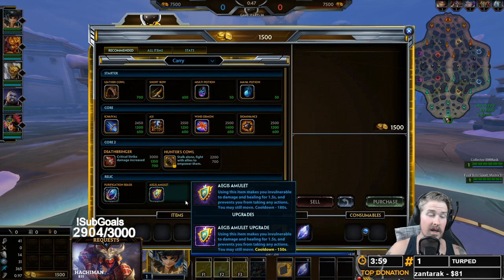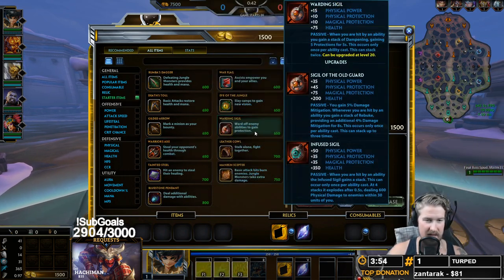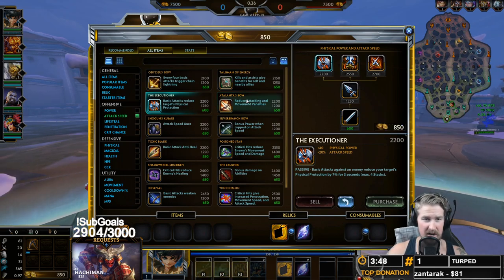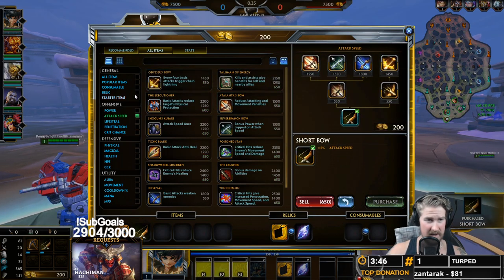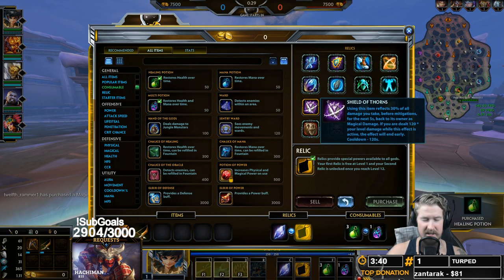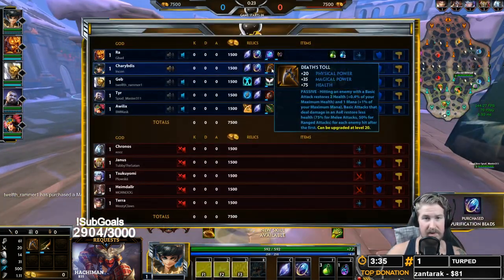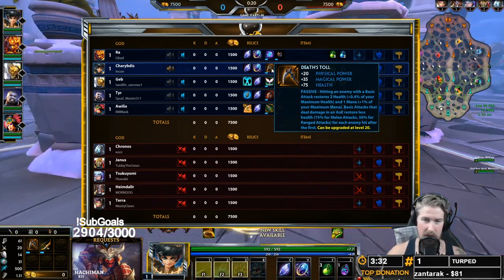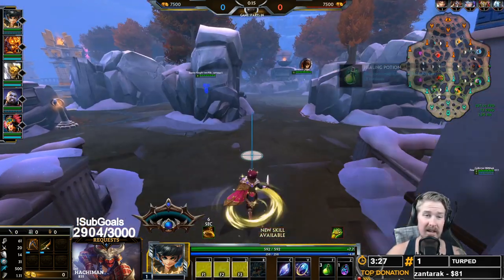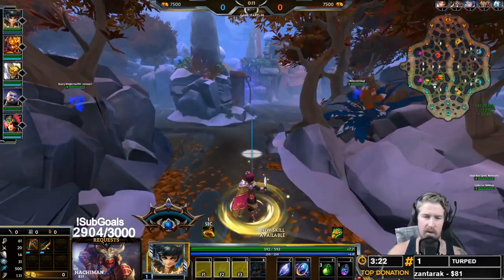Hello everybody, and welcome to your Charybdis ADC guide. With the recent buffing of Death Toll, you're going to see a whole lot of Death Toll over in the ADC lane. Charybdis was already a fan of it before the buff because of how it interacts with her one and gives her great sustain. Nowadays you lock in Death Toll because it now gives 20 physical power instead of 15, it's cheap, and the attack speed pairs well with Icky Vol. That power early is really nice for lane clear.